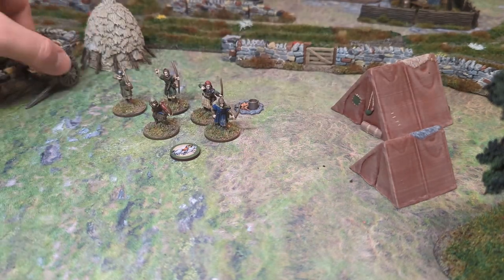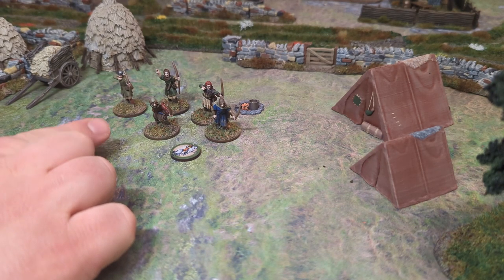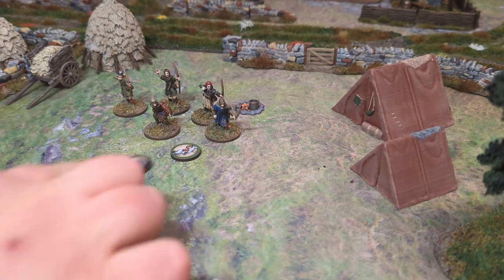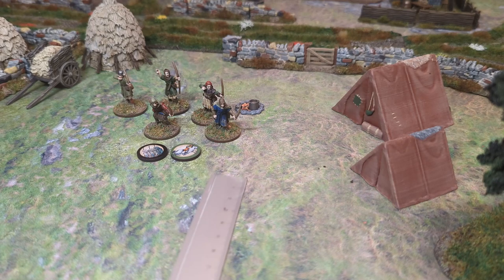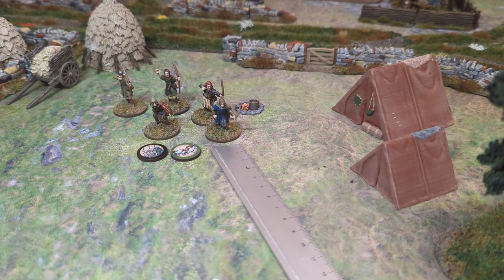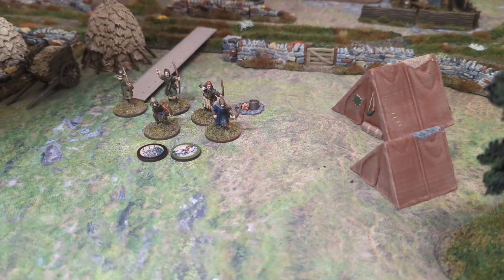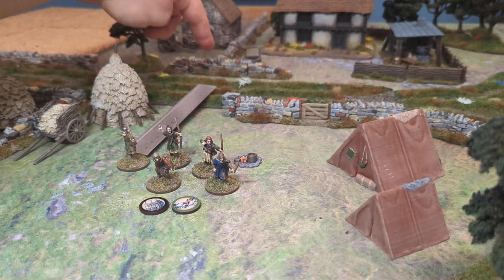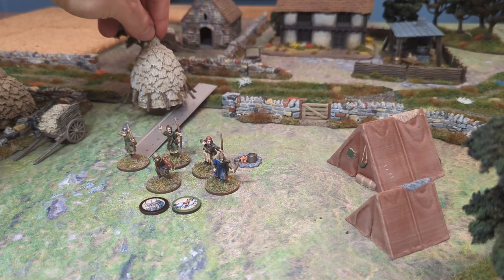The difference is if you're running. A run action allows you to double your movement - so rather than moving six inches, you'd move 12 inches, which is considerable. This applies to both infantry and cavalry. But if you run, you become weary, which we discussed previously. To be able to run, you must have line of sight of the entire distance you want to run. You must be able to see the destination before you start running, and you must move in a straight line. You can't run past something if it's hindering your line of sight.